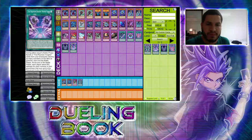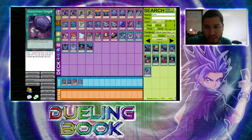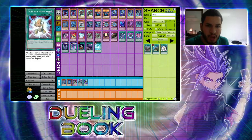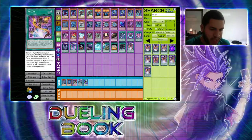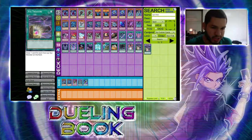Now for some real cards: one copy of Foolish Burial and one copy of Foolish Burial Goods. Foolish Burial helps you send Phantom Knights to the graveyard so you can banish them to activate their effects. Foolish Burial Goods sends a Phantom Knight spell or trap to the graveyard so you can banish it or set up for direct attacks. Both are great for the deck. Then Monster Reborn, Reinforcement of the Army for searching, Emergency Provisions, Parallel Twister, and then two anime cards: Re-XYZ and Xyz Treasure.